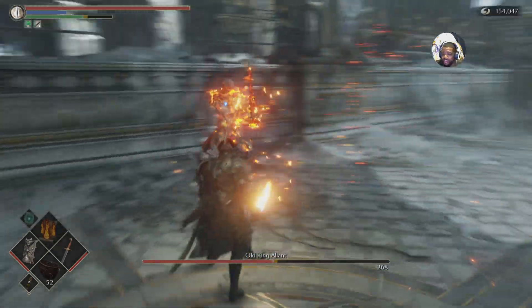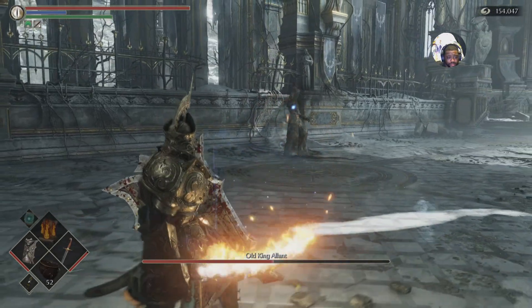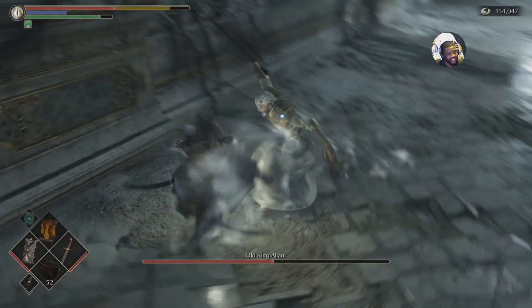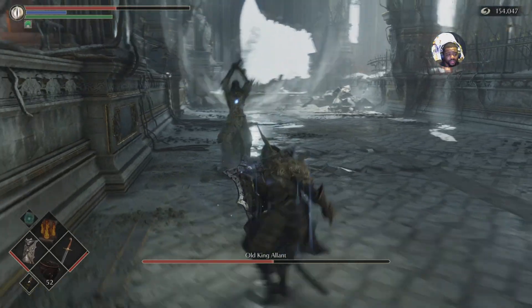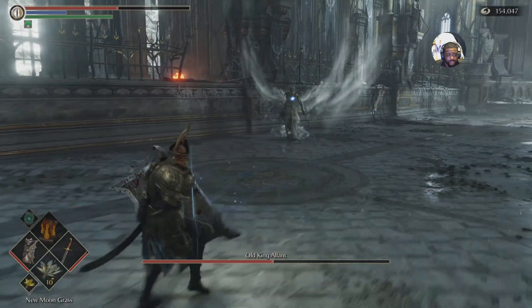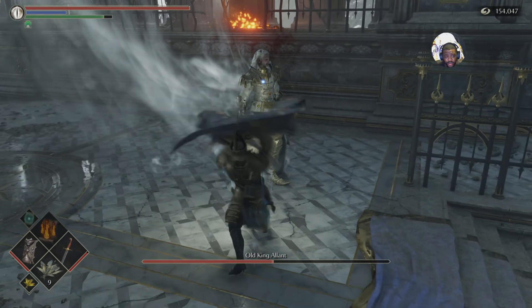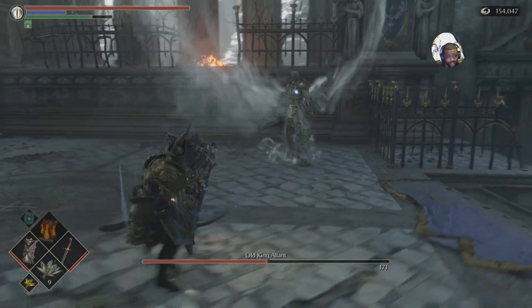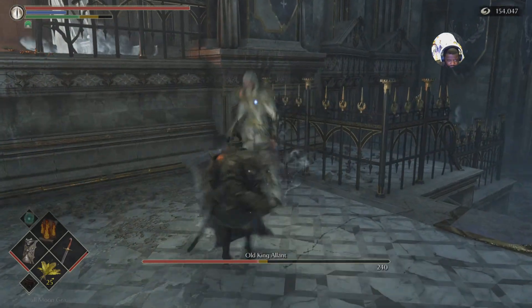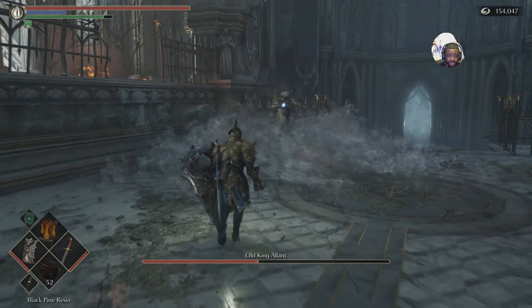Every single time you see that opening, that's a free hit. Do not try to do a combo on him — in some cases you might pull a combo off and get away with it, but nine out of ten it ain't gonna work, so just don't do it. Keep the distance. And this is my fifth playthrough by the way, so yeah, the damages are crazy.